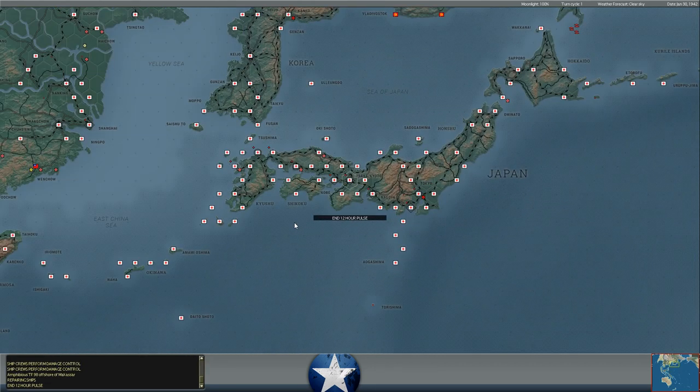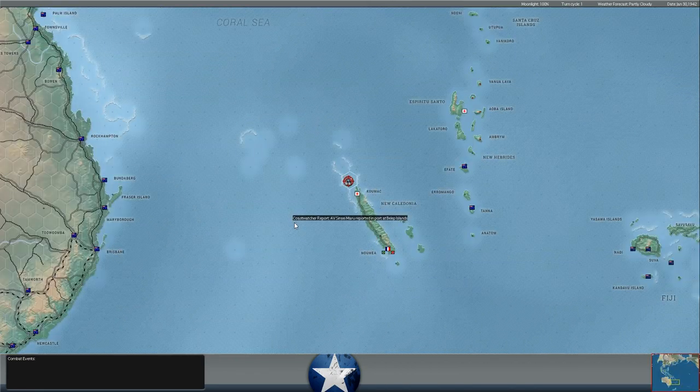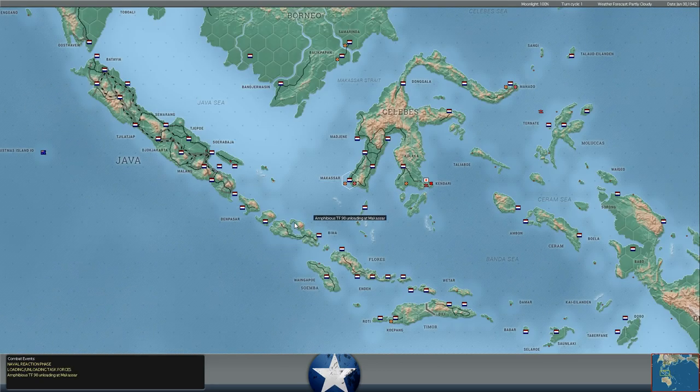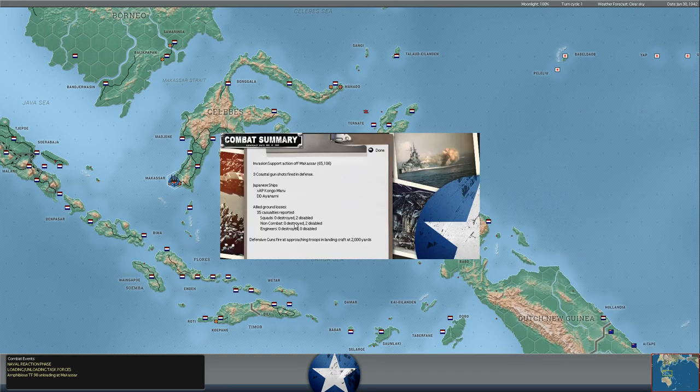That's a positive as we're about to end the month of January and move into February. We've got one more combat resolution in the month of January — that'll be next turn — and then we'll be into February. Another 4th Division Battalion; is that the division that landed on the other part of Celebes? My guess is he probably stripped away a brigade or battalion from one invasion, because there's no reason the Japanese need to commit an entire division to any of these one bases.